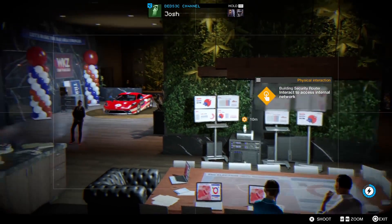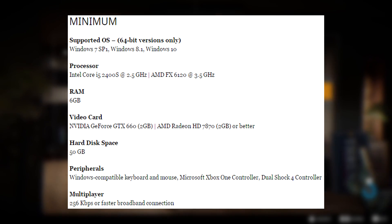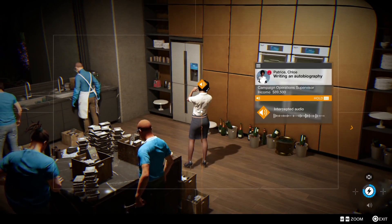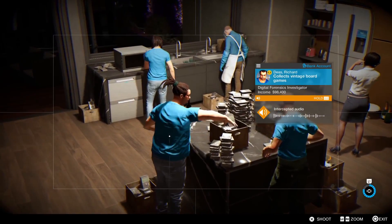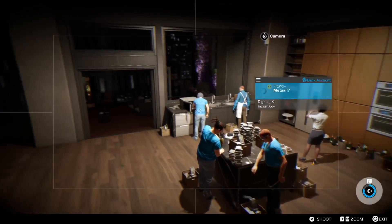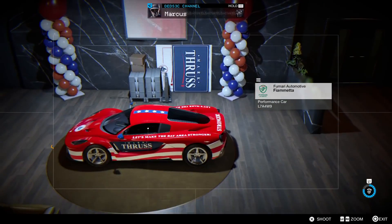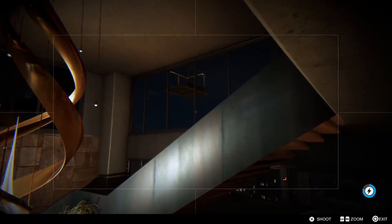The system requirements have also been revealed, so let's go over that. For minimum CPU requirement, you're looking at an Intel Core i5-2400 or an AMD FX-6120 at 3.5GHz, the i5 at 2.5GHz. Nothing really major there — both older CPUs. For recommended CPU, you're looking at an Intel Core i5-3470 at 3.2GHz or an AMD FX-8120 at 3.9GHz. For a next-gen exclusive game, nothing too high-end at all.